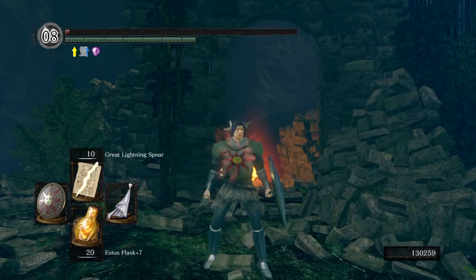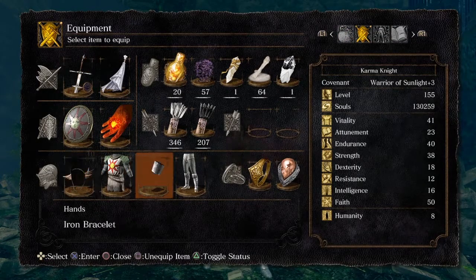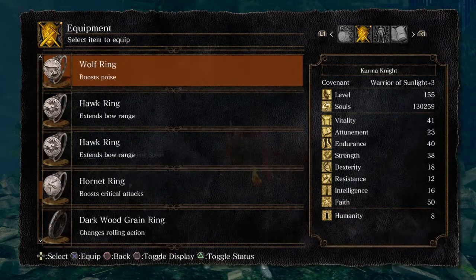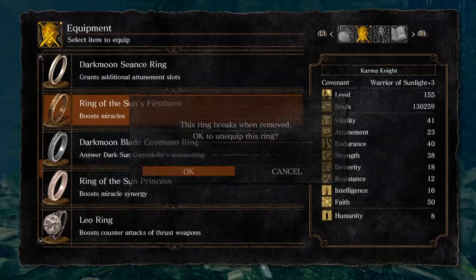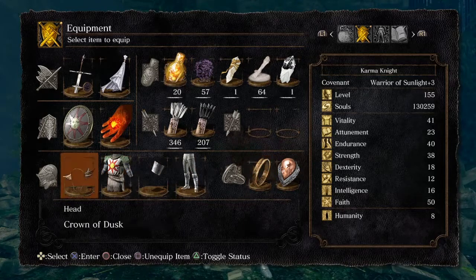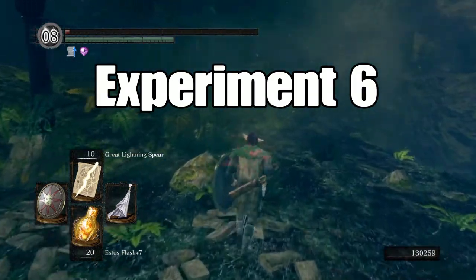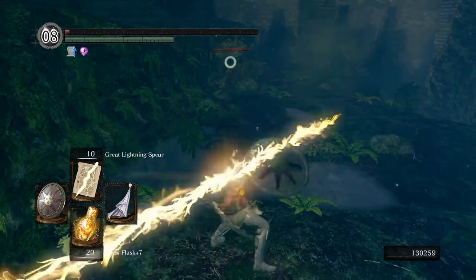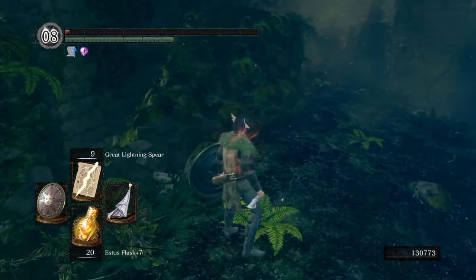Our final experiment isn't really that practical, but if you did want to experiment with being a glass cannon, let's see what you'd actually get. I do have to take off my Ring of Favour and Protection — that's an absolute bummer. But we have Ring of the Sun's Firstborn, Red Tearstone Ring, Crown of Dusk, Great Lightning Spear, and the Dark Moon Talisman. The result was 1,284.